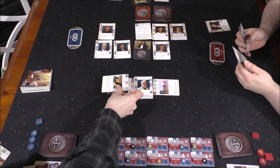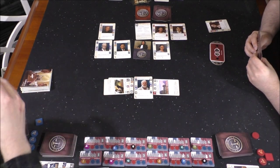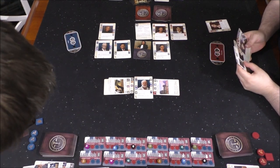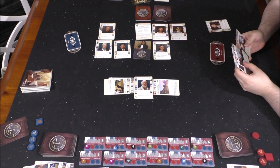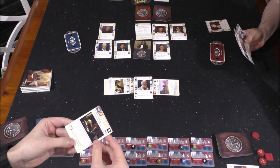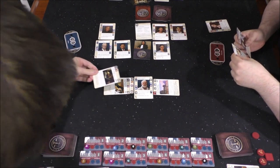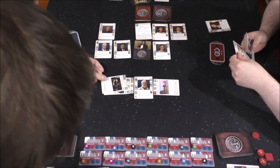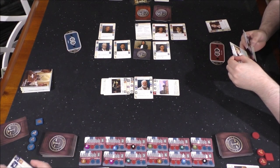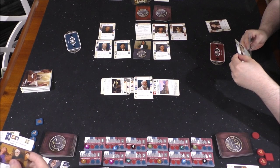She plays this one — chaining off the heart and the skulls, getting one point. The examine effect says 'add one Vermeer card from your discard to your examination, ignoring bias' — meaning she doesn't have to match symbols. She's got one Vermeer card in her discard, which gives her something she may need for later.